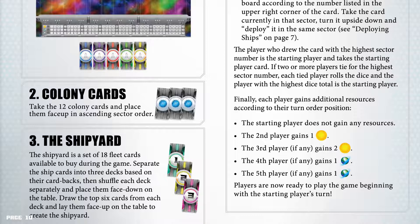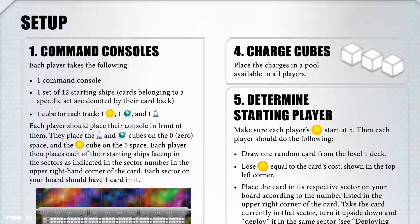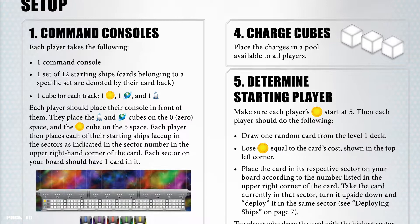Charge cubes: place the charges in a pool available to all players. Number 5: Determine starting player. Make sure each player's credits start at 5, then each player should do the following: draw one random card from the level 1 deck, lose credits equal to the card's cost (shown in the top left corner), place the card in its respective sector on your board according to the number listed in the upper right corner of the card, then take the card currently in that sector, turn it upside down, and deploy it in the same sector.